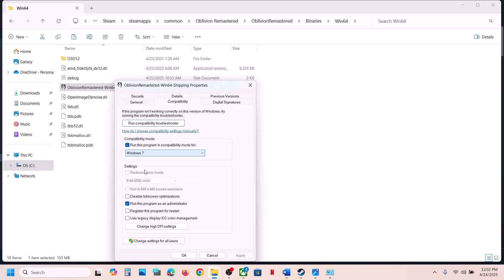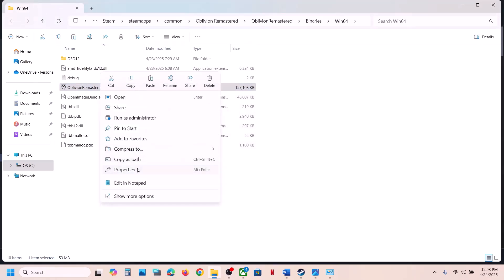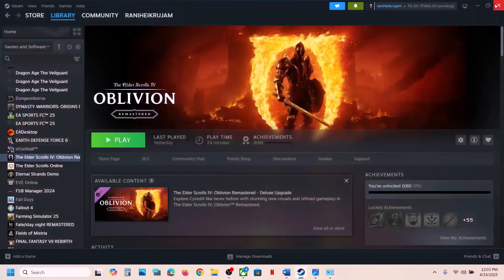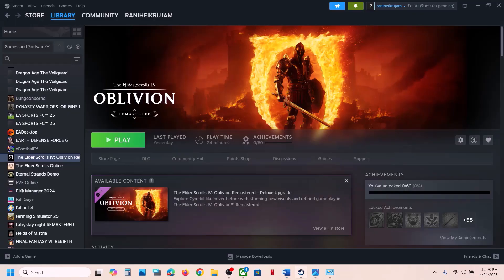If that doesn't work, try selecting Windows 8 in the compatibility mode dropdown, hit Apply, click OK, launch the game. If still not working, try Windows 7. If still not working, check 'Disable full screen optimization,' hit Apply, click OK, and check. If none of these work, uncheck all these boxes, hit Apply, click OK, and follow the next step.